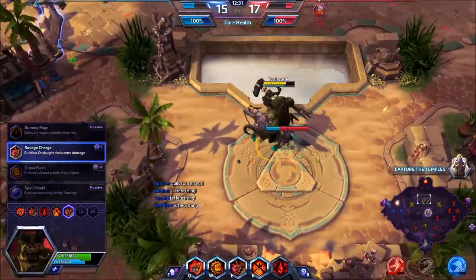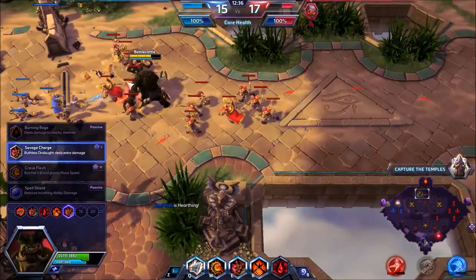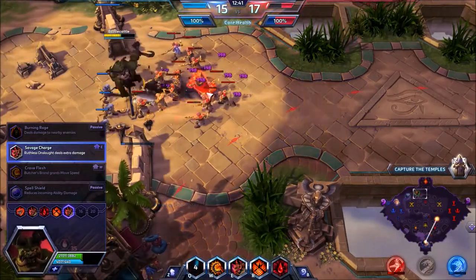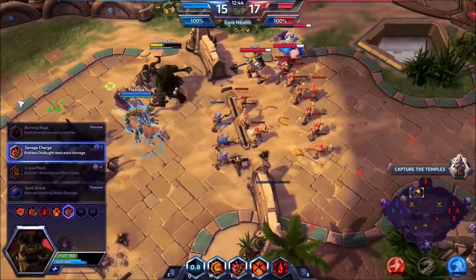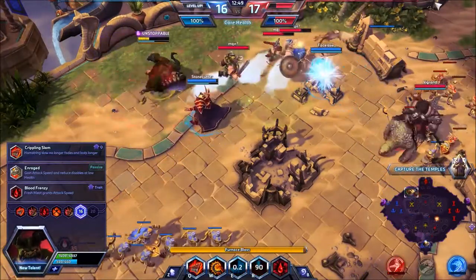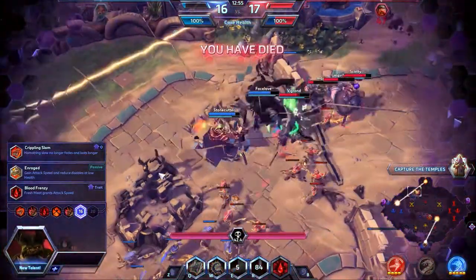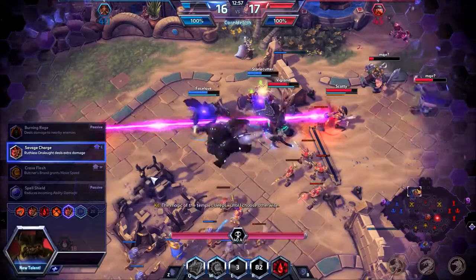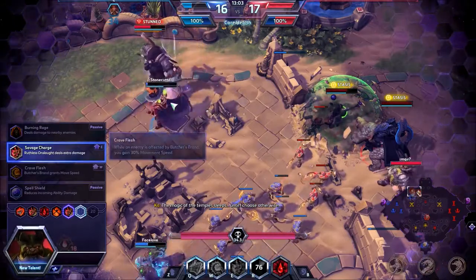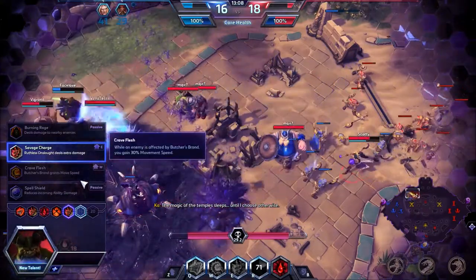Crave Flesh: Butcher's Brand grants movement speed. So you could brand somebody to heal yourself if you're in a bad situation, and then just jet out of there and run. Spell Shield reduces incoming ability damage — that would have actually been really helpful right there. I still prefer this one, but for teams that are hitting you really hard with abilities, reduced ability damage is really good.